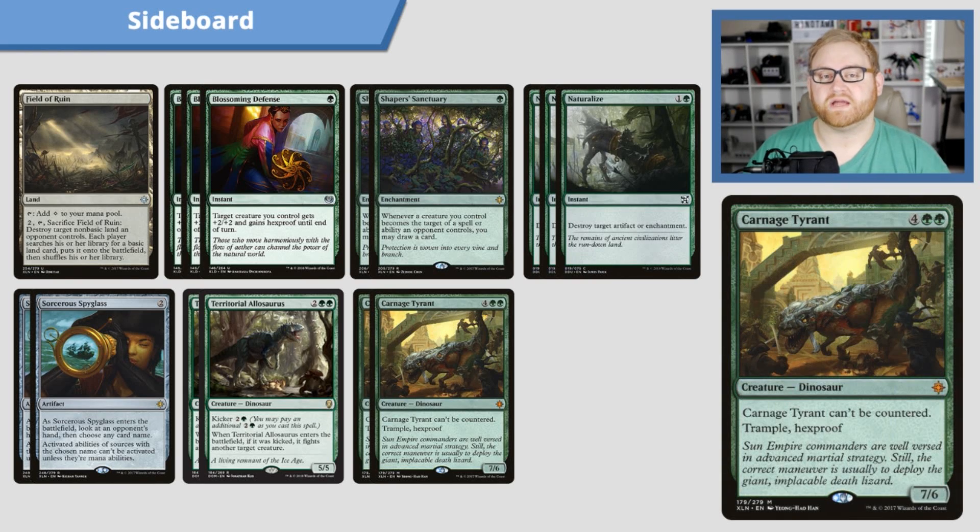The last two cards in here for the control matchup are two Carnage Tyrant — a six-mana 7/6 that can't be countered and has Trample and Hexproof. Very simple and straightforward. There are other cards being put into sideboards for the counter or control matchup, like Prowling Serpopard, but I do think Blossoming Defense and Carnage Tyrant are just fine in the sideboard here.